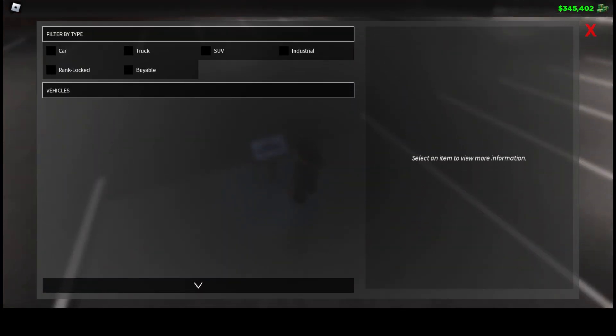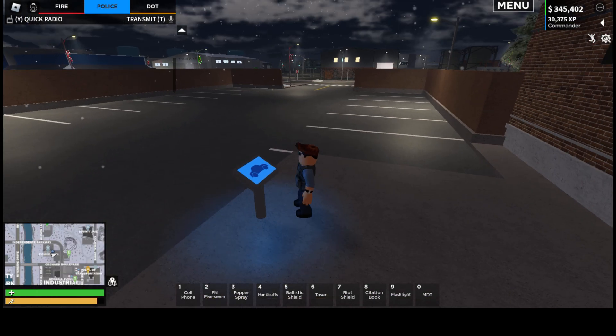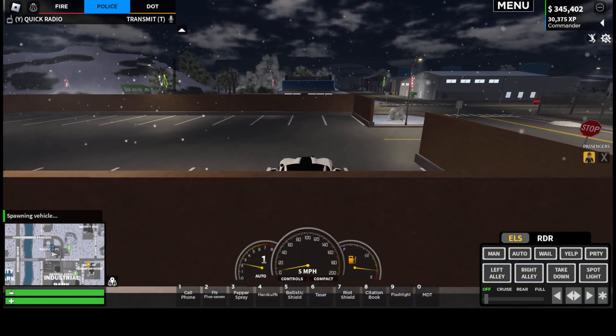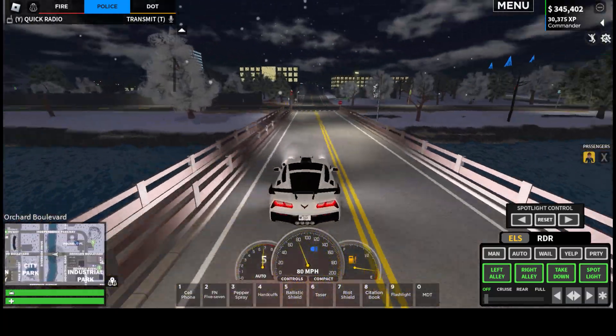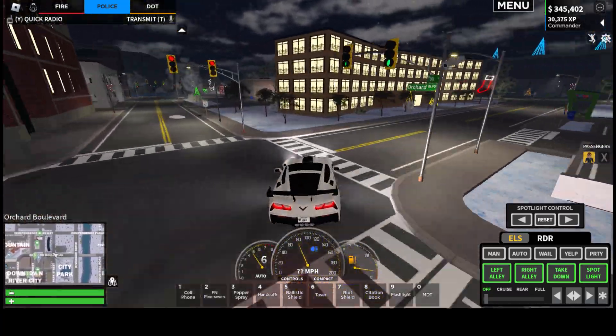We'll refill our ammo and switch to the same vehicle as before — we'll keep that. We'll turn all the lights on, our spotlight as well as the normal front lights of the car, and we'll head back to the housing suburb.